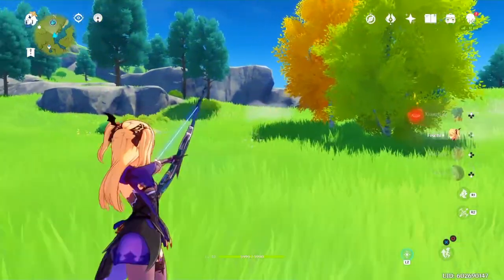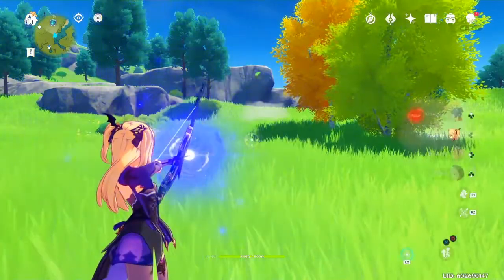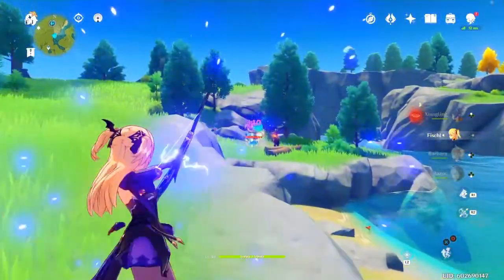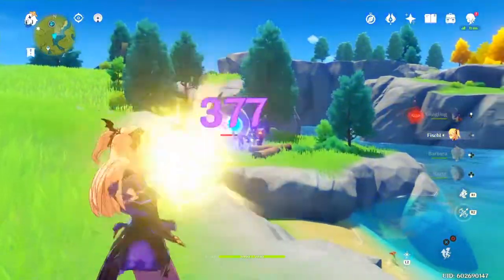It's super simple. All you need to do is aim your bow as if you're going to take a shot, hold your interactive menu, let go of your aim, then let go of the interactive menu, and you're going to be permanently stuck aiming.